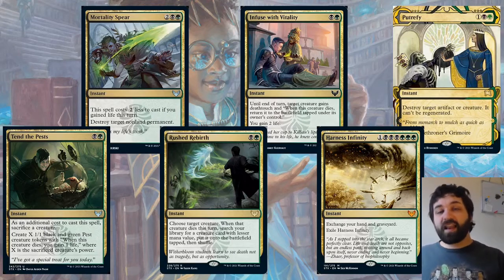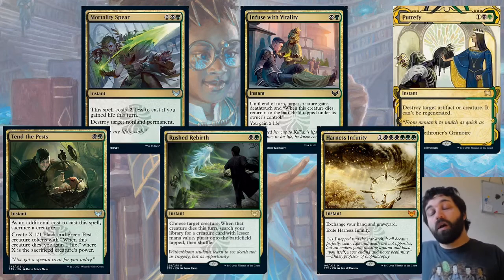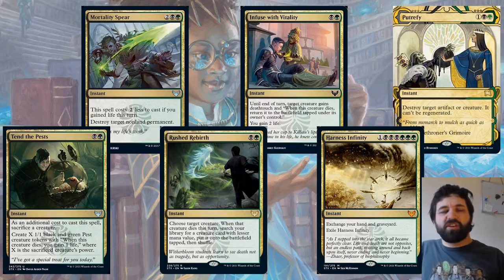Infuse with Fatality: until end of turn, target creature gains deathtouch, and when that creature dies this turn, return it to the battlefield tapped under your control. So it's an instant-speed way of giving deathtouch — making a 1/1 able to block a quite big creature by itself, which is quite good. But also, if they've got a creature they want to keep hold of that you're trying to remove, it comes back to the battlefield tapped and gains them life, which can help them survive a little bit of damage.